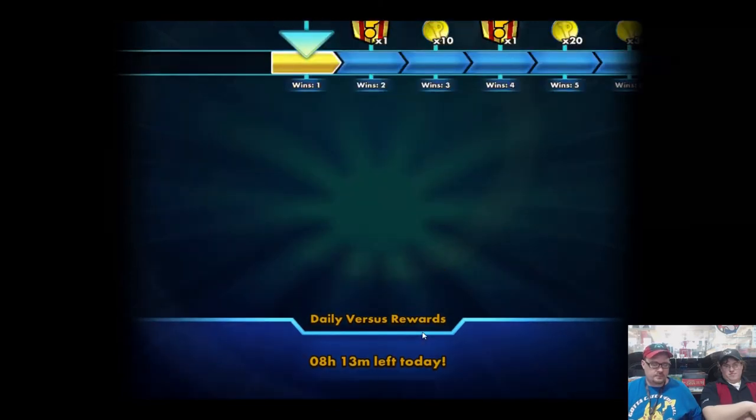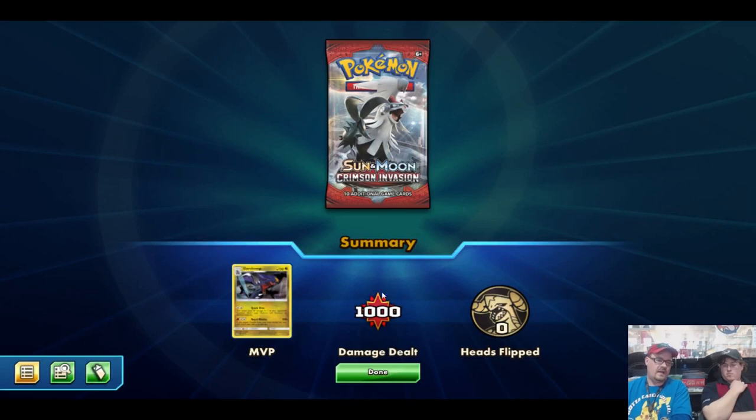Unfortunately, we didn't get a test against a meta deck — it's versus as a random, and we wish we could test it against meta. But the fact that we swung five times and did 1,000 damage — that's five Cynthias we had access to during the game. Garchomp, if you can build it just right, you can hit 200 extremely fast, hit 200 consistently, and grab out just about any card you need with the right support. It shows that Fan Club slash Bridgette turn one is a major thing.